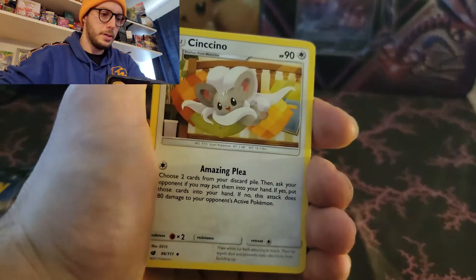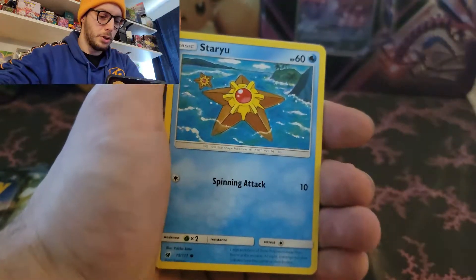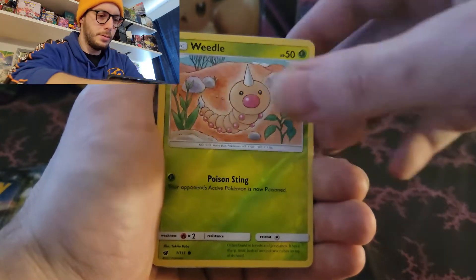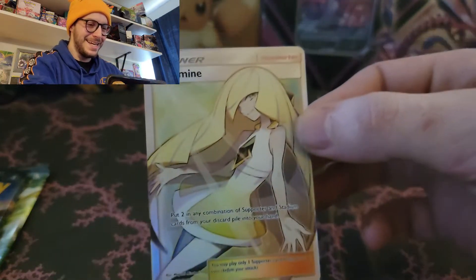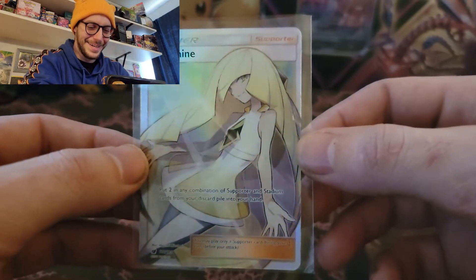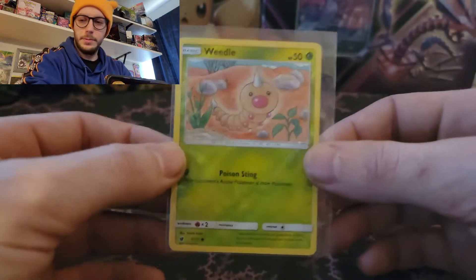Crimson pack - Fire Energy, Cinecino, Haunter, Zuelis, Corphish, Ghastly, Houndor, Staryu, Jangmo-o, Weedle, Reverse Weedle, and a Full Art Trainer card. You're killing it on the full arts, man - Lusamine! Nice hit. We'll sleeve up the Reverse Weedle.